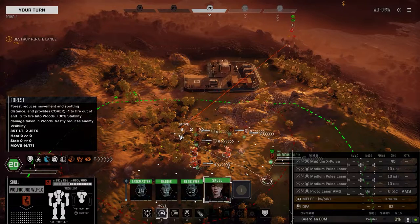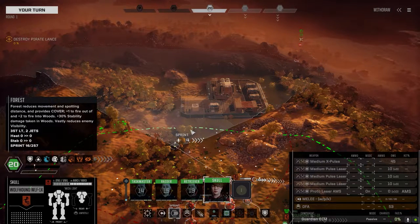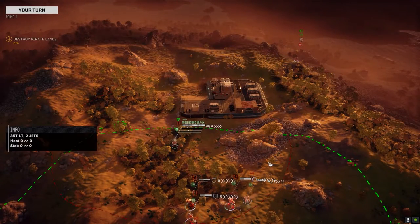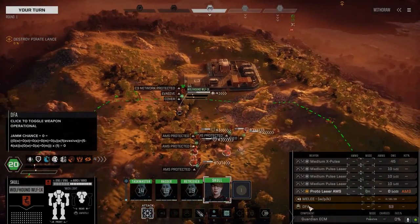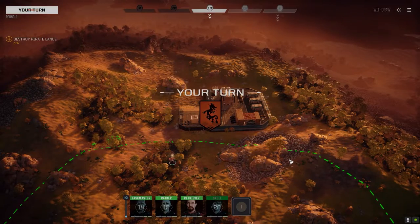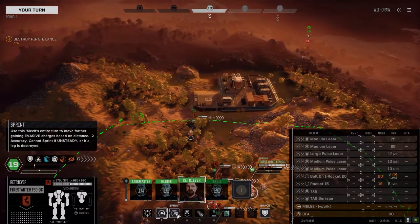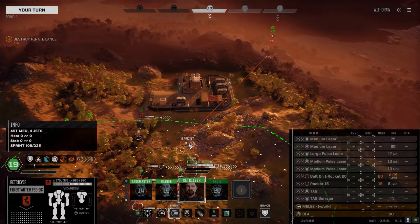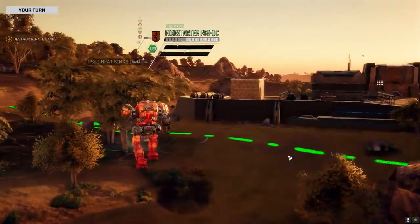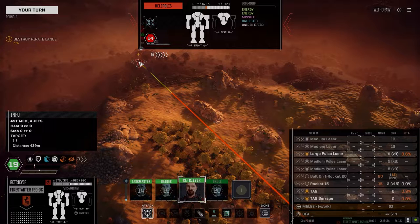I want to maneuver in a way that puts us at a good advantage. We want to get our Wolfhound up a little farther. Let's get into cover and see if we can spot anybody else. We're going to leave the AMS on normal until we determine if the enemy has long-range missiles or not. We can't see anybody else yet. This is a one and a half skull battle too — I'm interested to see what kind of enemies we can possibly get at this rating. Oh, Halopolis!